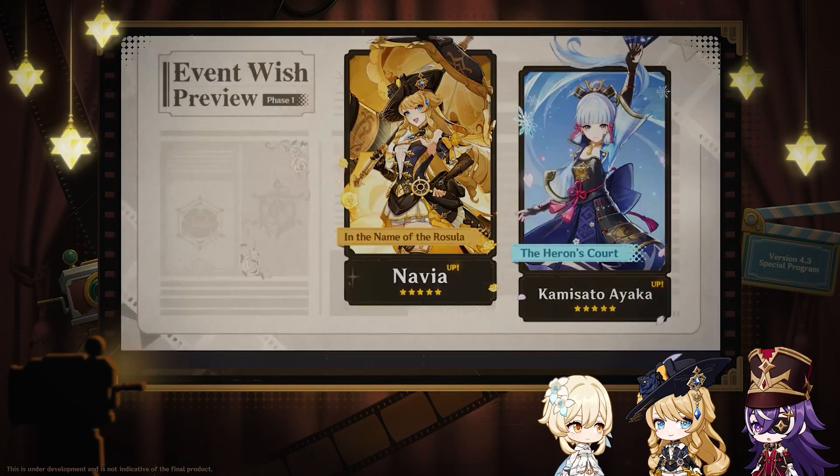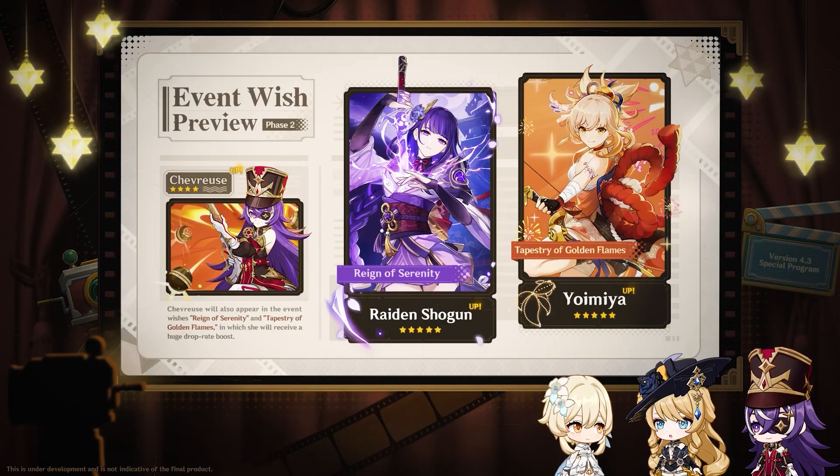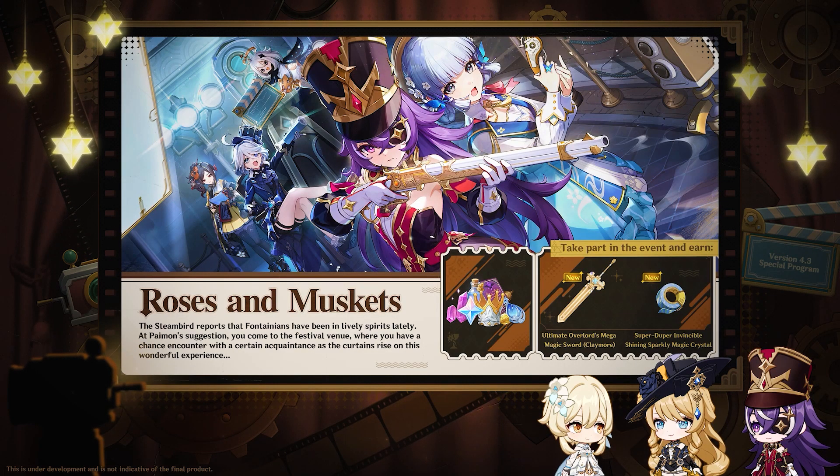Banners for the first phase are Navia and Ayaka, with Navia's signature weapon Verdict, and it looks so sick. All Raiden fans rejoice — she has finally returned alongside Yoimiya, though they did her dirty again with their signature weapons. Shavrius will be available in the second phase.